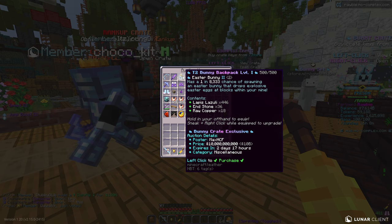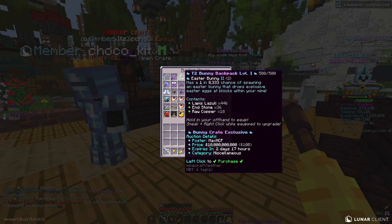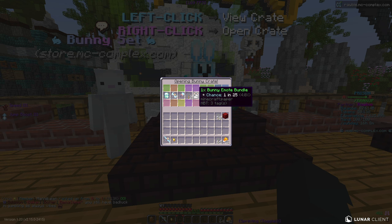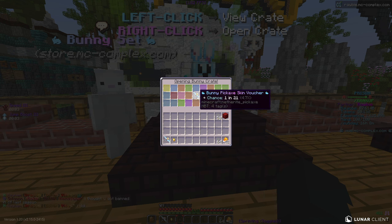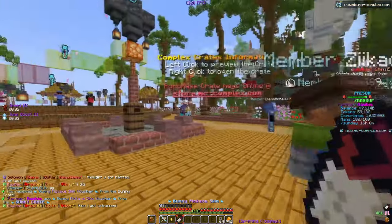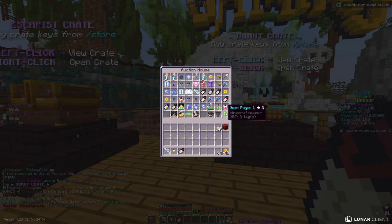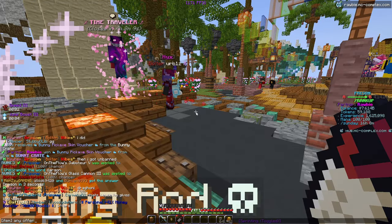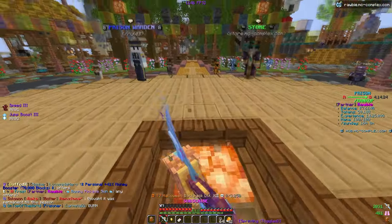So a bunny backpack has a 1 in 11,500 chance of spawning an Easter bunny that drops explosive Easter eggs at blocks within your mine — and that's only tier one! If you get like a tier five bunny backpack, that would be absolutely insane. That's what I really want. For the second key we got a skin voucher — I already have a free one, but I can probably sell that for a decent amount, maybe like two billion. I'm gonna type 'any offers' in chat and see if anybody messages me.